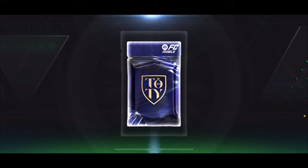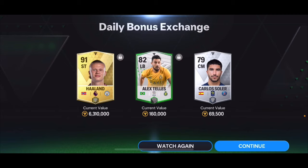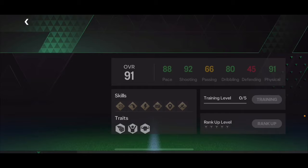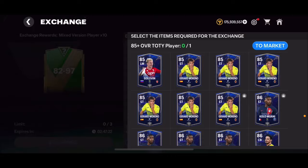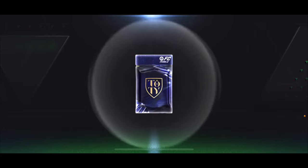Now let's go ahead and open some packs. This is the daily base pack — we got a walkout from that one. We got Haaland but it's just a 91 overall base, not a Team of the Year one. I'll still take that from a free daily bonus pack where I only put in a 70 overall card. Now I'm going to open these 82 to 97 overall player packs — three of them. We got an icon or a hero — it's going to be Cordoba from Colombia, 90 overall. Not bad.